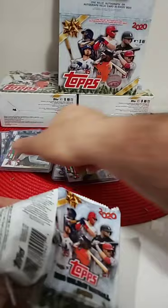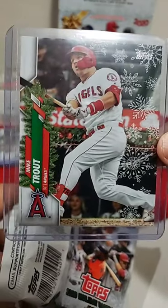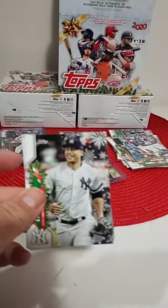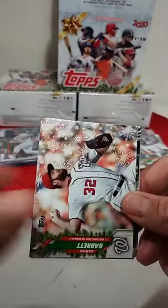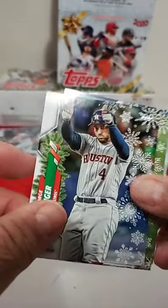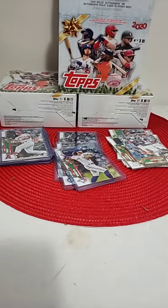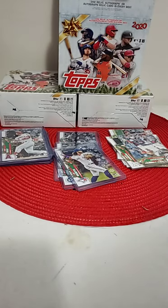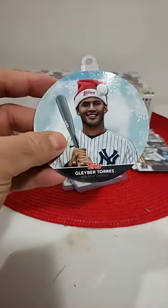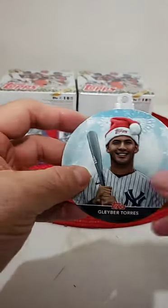Last pack of box three. You guys see it right on there under the State Farm — thank you very much, bud. So there is the Trout. Stanton, LeMahieu, Barrett, Machado — metallic, Blanco, Blackman, Springer, Strasburg, and Clevenger. Three boxes down — let's get this in the sleeve. Holiday ornament number three goes to Gleyber Torres, New York Yankees. So Zach and the Yankees with the Gleyber. Gleyber ornament.